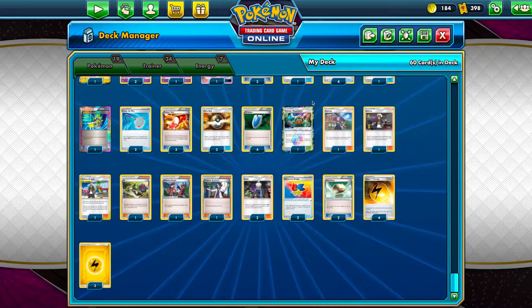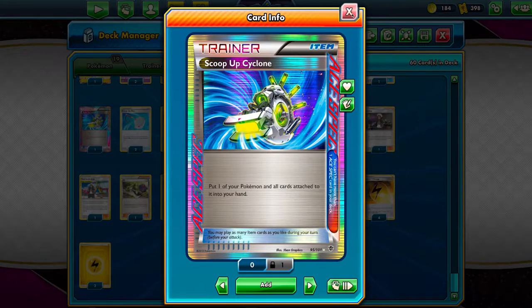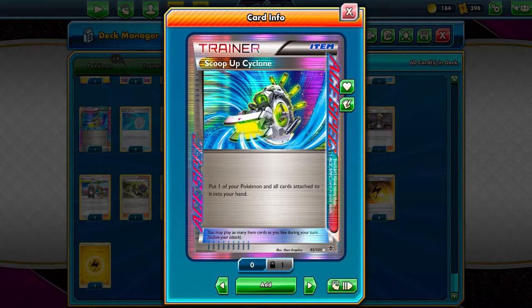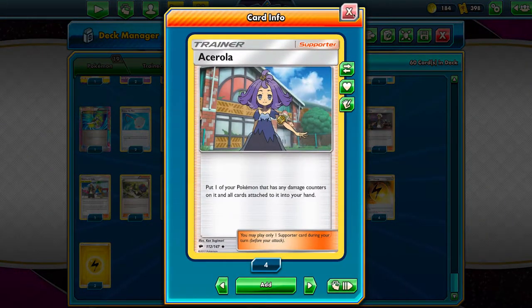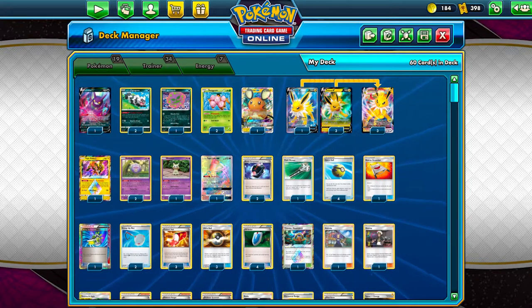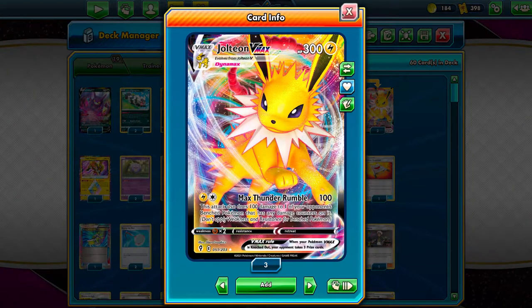It is worth mentioning that we run a bit of prize denial as well. Acerola and Scoop Up Cyclone let you effectively take three prizes off the board, and since we can attack with Jolteon VMAX for effectively one attachment, you can reset your position and make your opponent fall even further behind by taking those easy prizes away. One interaction I really love — but have to admit is kind of busted — is that you can scoop up a Jolteon with a Speed Lightning Energy attached to it, and then attach that Speed Lightning Energy to the fresh Jolteon VMAX in order to draw a few more cards. Believe me when I say this deck is fast. It's not explosive in the way that Tina Chomp was doing 250 damage in one turn, but 200 damage spread across two Pokémon is nothing to scoff at either.